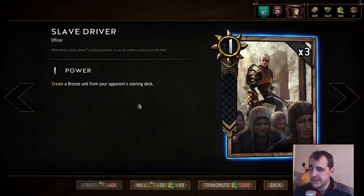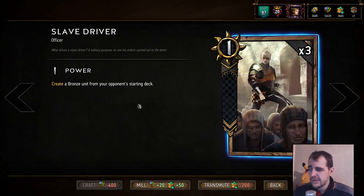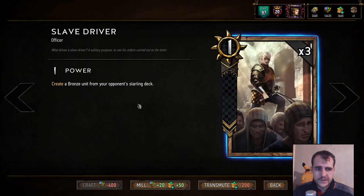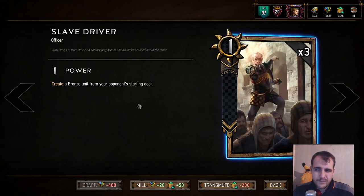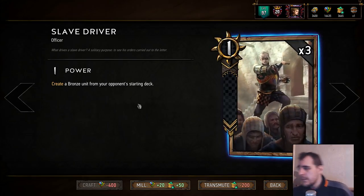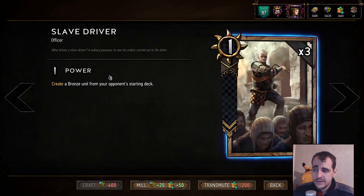Let's go to Slave Driver, one of the create cards that is not really liked by many. This is one of the create cards that doesn't actually have high RNG, because your opponent usually doesn't have a lot of bronzes. I would say this card doesn't really have much of an identity itself, because it's usually used as a filler in decks. If there's no bronze that really makes a lot of sense for your deck, you just simply use Slave Driver and you most likely pick a decent card. You almost never try to go for some combo.